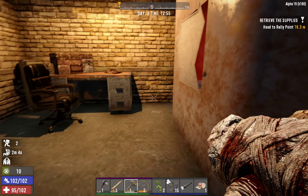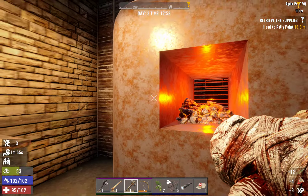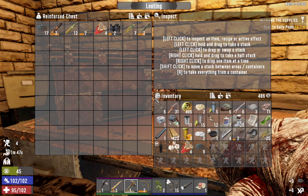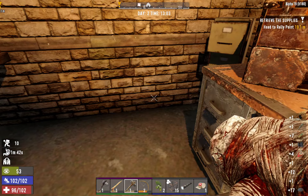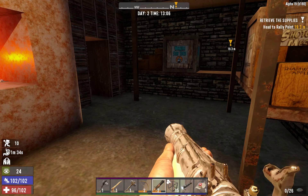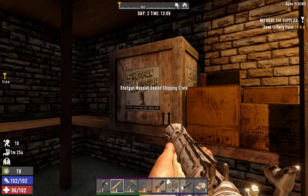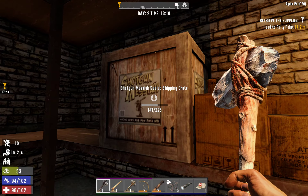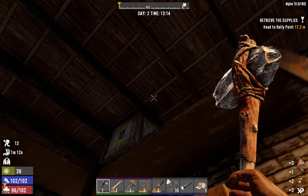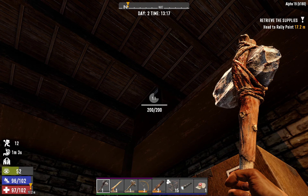And here we have the end of the POI prize. Ammunition for a gun I don't have. I can make a blunderbuss — I can find a blunderbuss. Now, a blunderbuss is a really clumsy gun, there are no two ways about it, but it is pretty damn effective.